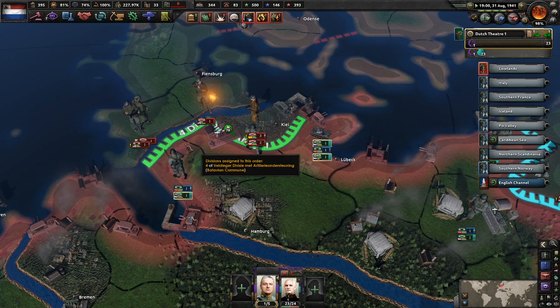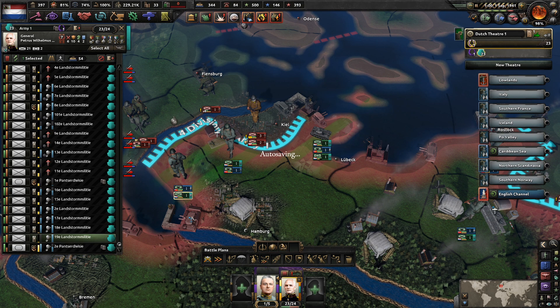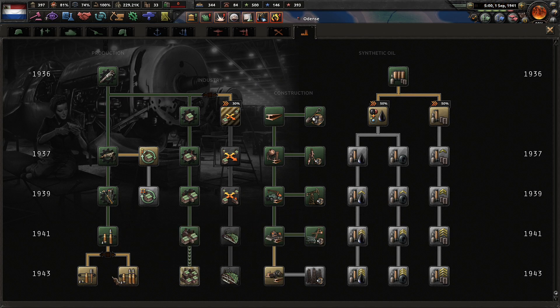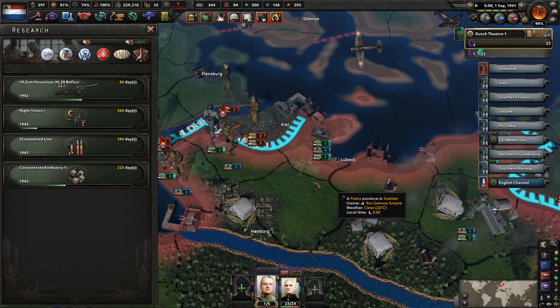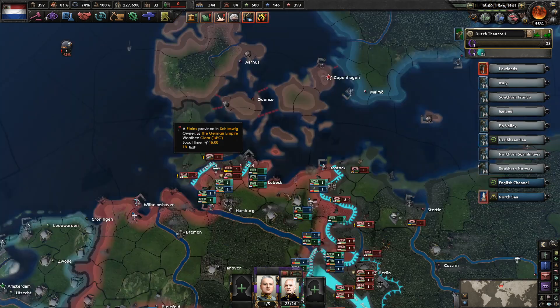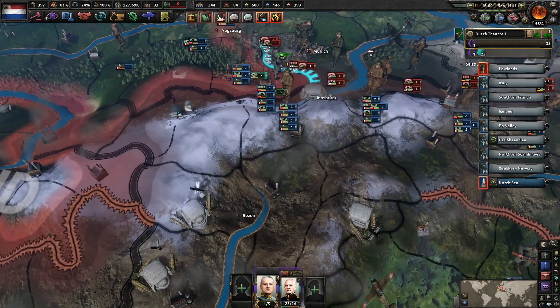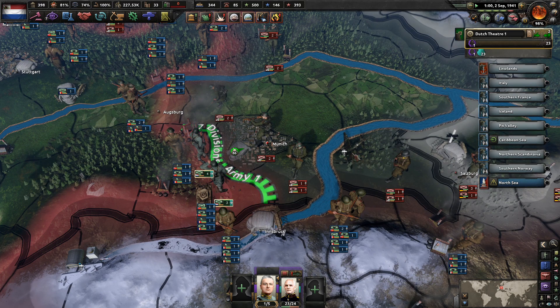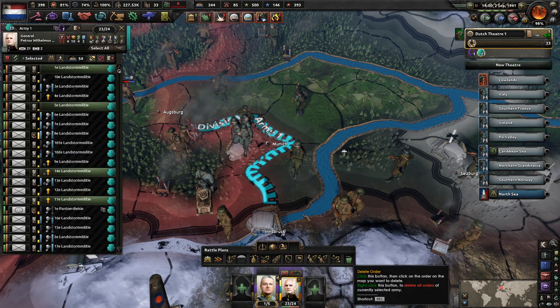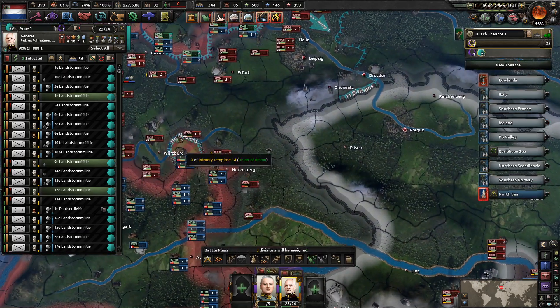Kiel is not going to fall easily. I could maybe get Kiel surrounded if we use something like this — follow that up with CAT plus 10 percent, which I think is our better option here. You guys are not doing what I want, but no matter what, Munich should fall in just mere moments. It's going to take a while for the Germans to realize they've lost the city — and now we've taken it!